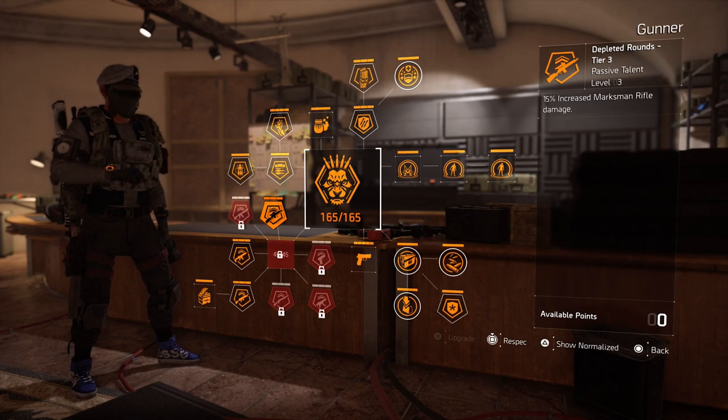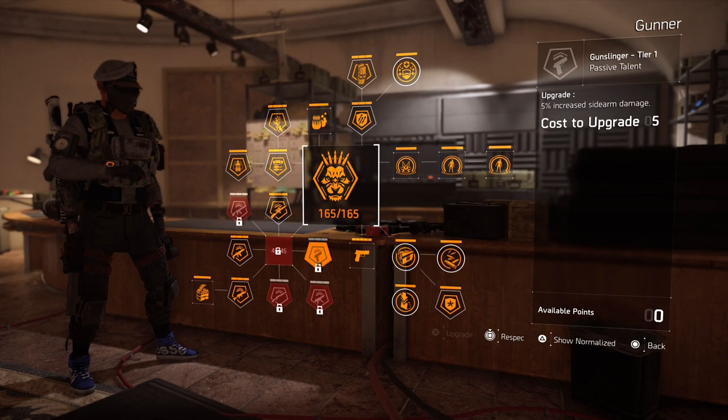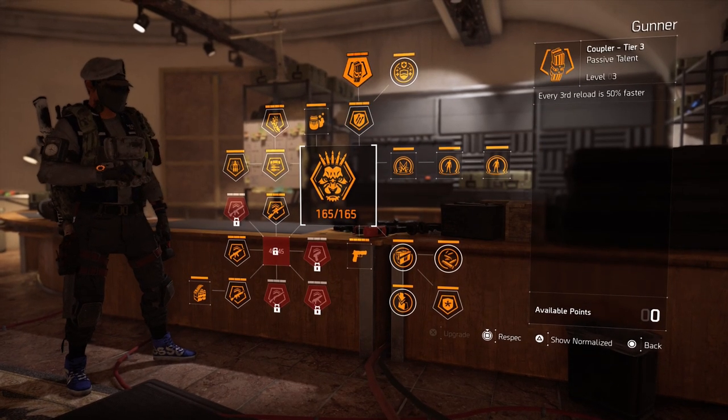Now just like any specialization, you can select up to three weapons. Right now I have the LMG, the assault rifle, and the marksman rifle selected. That's the same with every specialization, so that's nothing uniquely better on Gunner versus the others. But let's take a look at the talents.